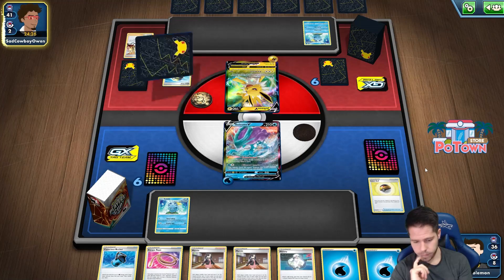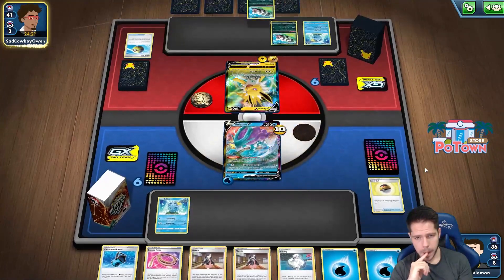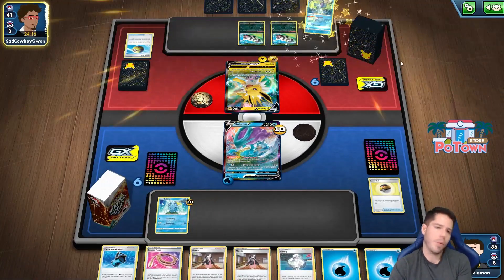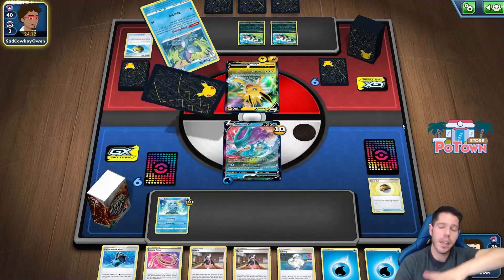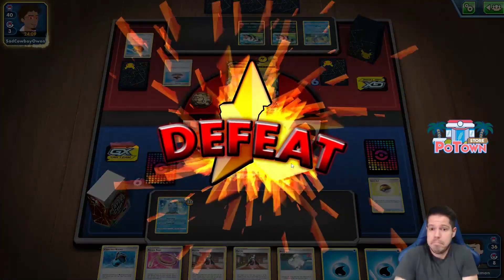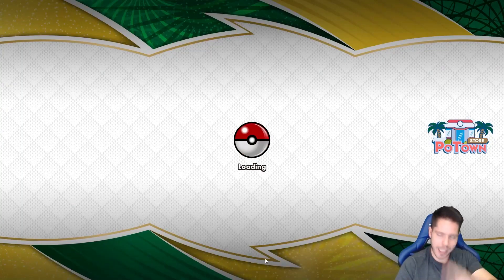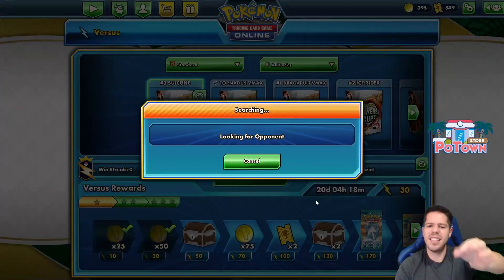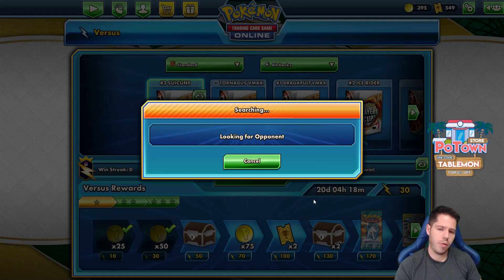There's a Zigzagoon - it decides to target. And there it is, double Zigzagoon in hand with the Drizzile, no supporters being played. Like, who needs to play supporters when you have the perfect hand-picked hand? That's two back-to-back games proving my point. What cards do you need? These exact cards right here - simple, very straightforward.